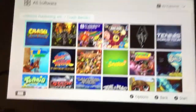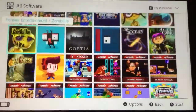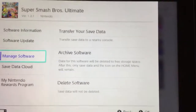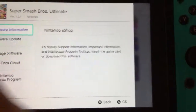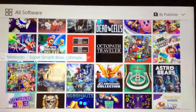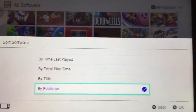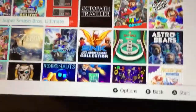We need folders, Nintendo. We've got options here — transfer your save data, archive software, sort software by last played, total play time, or by title — but what we really need is folders. We've had the Switch for two years.